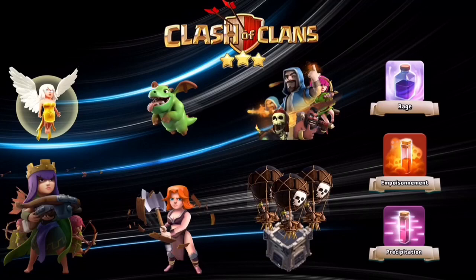Pour réaliser cette attaque, il vous faudra 4 guérisseuses pour faire votre Queen Walk, 9 bébés dragons, 5 valkyries, 1 CDC avec des ballons, des troupes pour clean et pour funnels, des sapeurs pour entrer, 4 rages, un poison et un sort de précipitation.